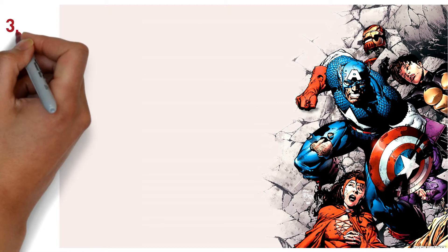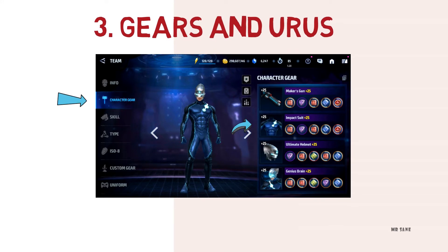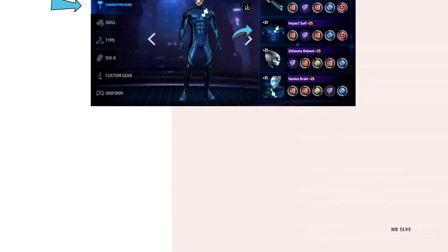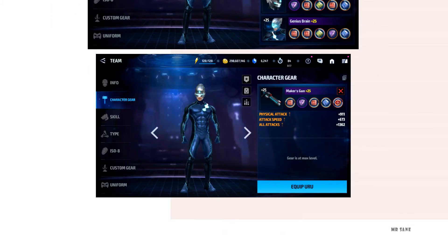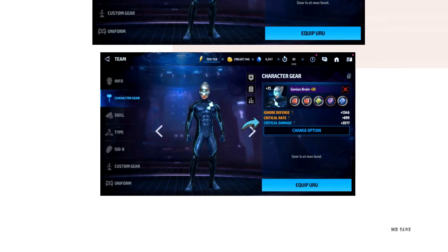The third way you can obtain attack speed is from gears in Urus. You can check your gears by simply clicking on character gear. Each gear provides different stats, which can include attack speed too. You can also obtain attack speed by changing the options on the fourth gear by clicking on 'change option.'